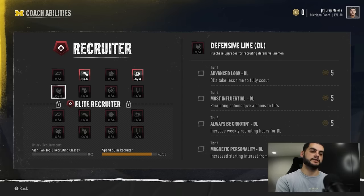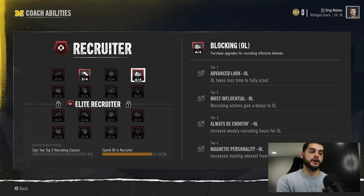My first position-package pick is Advanced Look: takes less time to scout. This is a game changer. When you have to spend the full 30 versus 20 scouting points, it makes recruiting so much easier — that first purchase lets you see about half their stats, and a full scout only costs two attempts versus three. That goes a long way when you're scouting a lot of players. With O-linemen for example, you have to look at left tackle, right tackle, left guard, right guard, and center, and the first ones might be busts — you could end up scouting 20 to 30 guys to find the right ones.